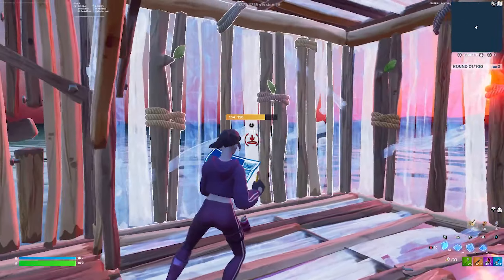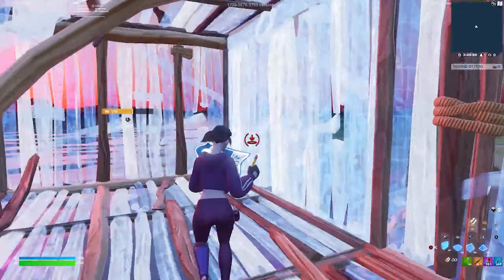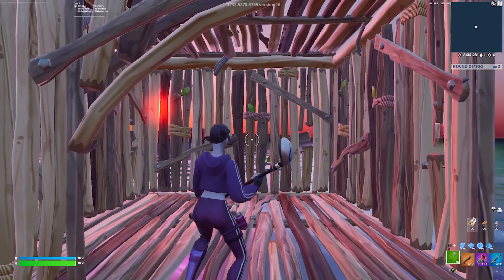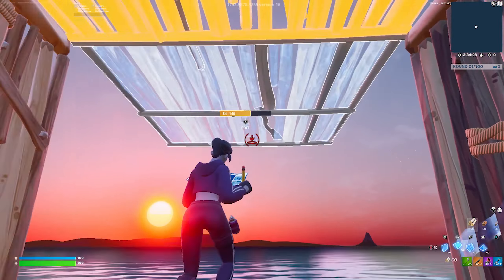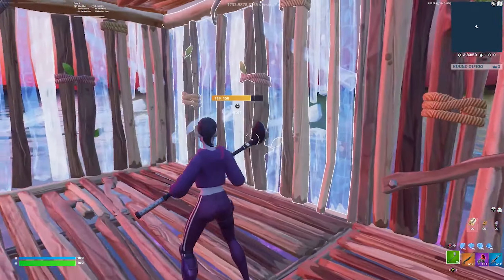Next up is the standard straight tunnel with the front wall. This one can be very difficult because of the editing involved — you have to be a pretty fast editor. If your edits are fast enough, it's all about crosshair placement. With this tunnel I go from the bottom to the top, then drag my walls all the way around instead of just tapping.